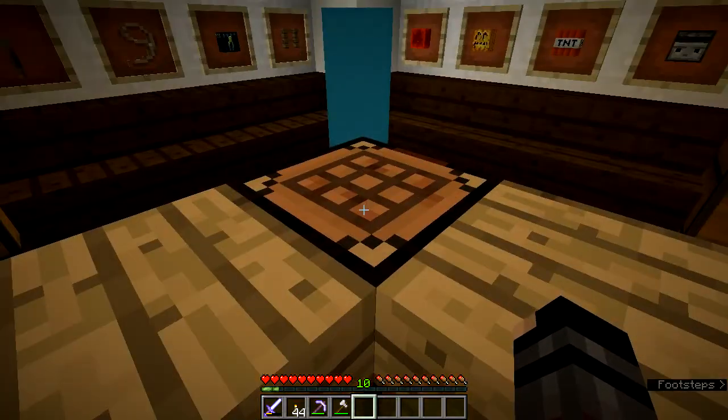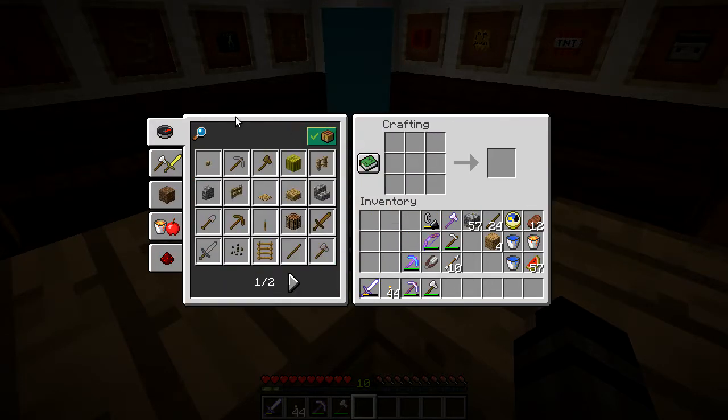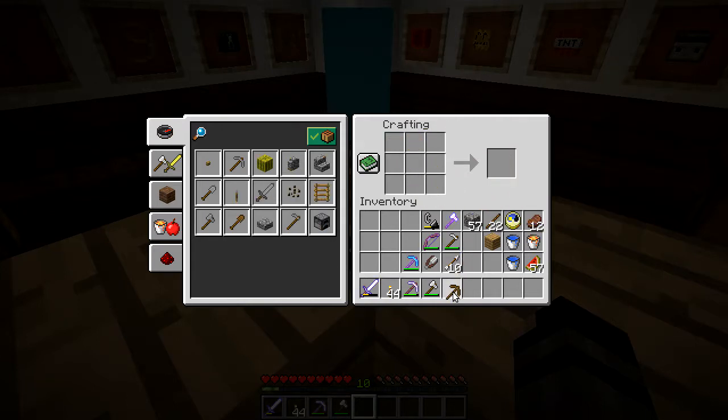Let's start with our crafting table. In here we need to do our crafting, and if you've watched the series on crafting tables you'll know there is an option to show you how to make different tools. We are going to make the wooden pickaxe. Simply clicking on it will place the items in the crafting table for you. As you can see, the pickaxe is made in a shape resembling the item — two sticks and three planks of wood.